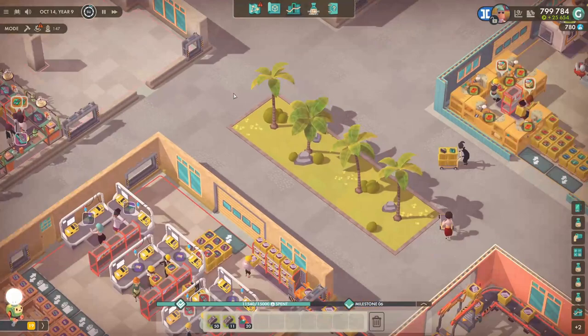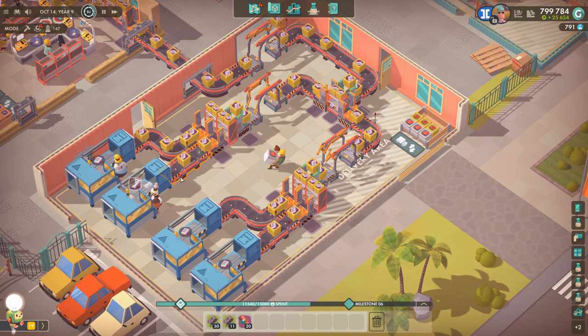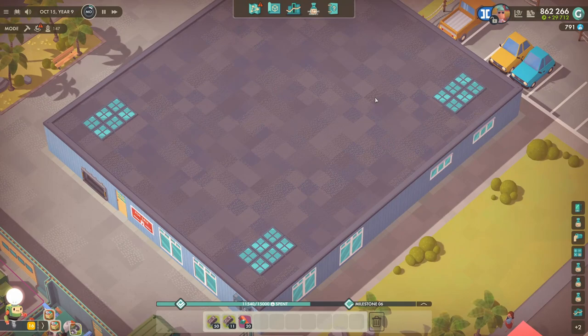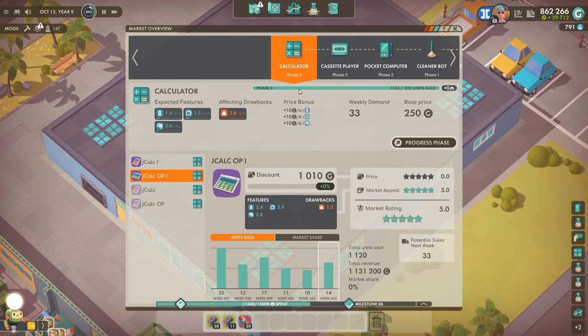We're going to sort that out soon, but today we're actually going to focus on redoing our cleaner bot production. We got rid of the cleaner bot production to make room for this small case machine setup. I'm not entirely happy with it but we're going to leave it for now — it works, I'm just not happy with it. We're going to do cleaner bot production in this building here and also design a new one and progress the market phases.